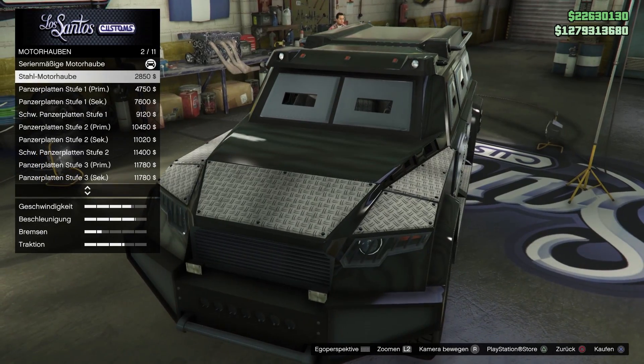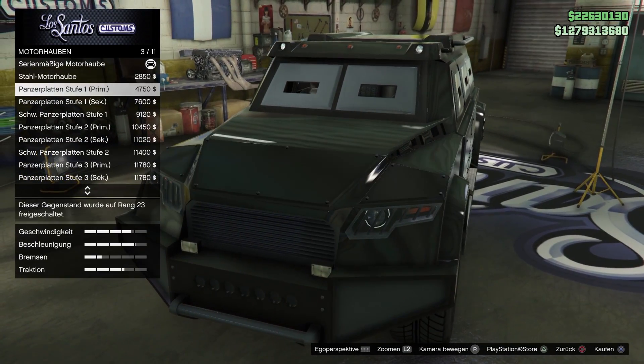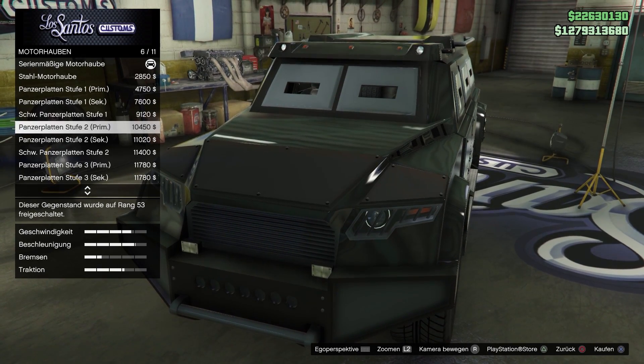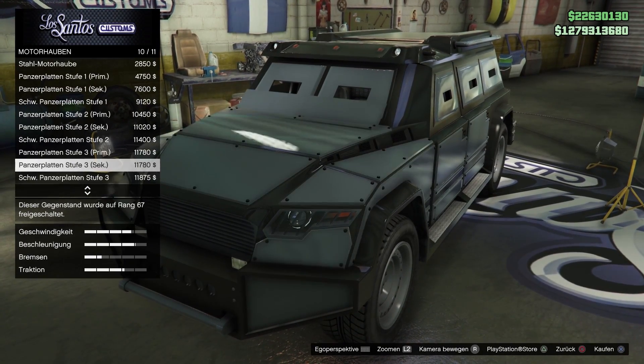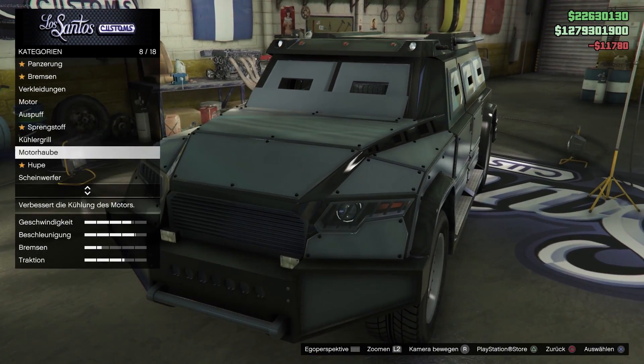Motorhaube haben wir: Stahlmotorhaube, sieht cool aus, so wie Trittbretter. Dann Panzerplatten Stufe 1, 2 und 3 – werden halt immer stärker. Ich nehme Panzerplatten Stufe 3 wieder in der Sekundärfarbe. Ich wollte ja alles sekundär schwarz machen.